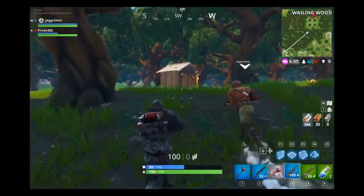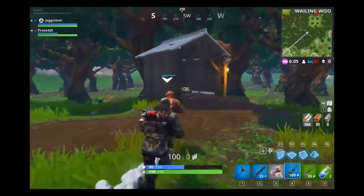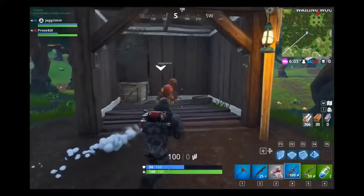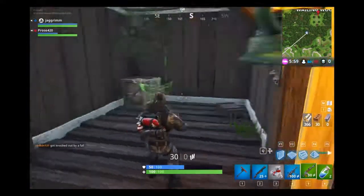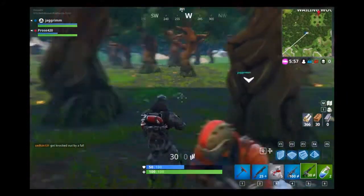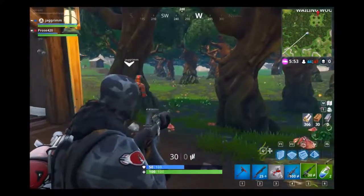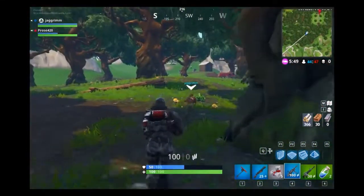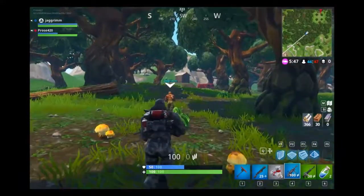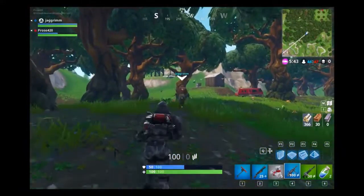I got an assault rifle with a scope — yeah, that's the one I had last game. There's a green assault rifle if you need it. I'm gonna switch — wait, nah, I've already got one, but I will take some ammo. I'll stick with this LMG, it's the best gun I got right now other than my shotgun, but it ain't gonna do me any good unless we run into somebody behind one of these trees.